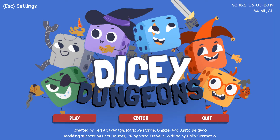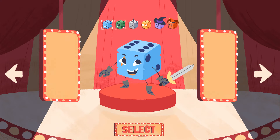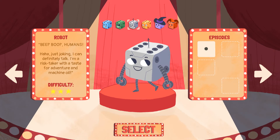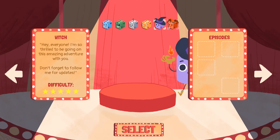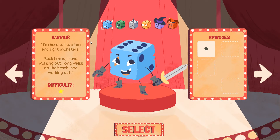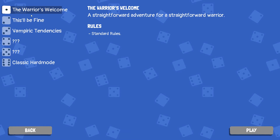The reason it's called Dicey Dungeons — as you might guess — is it's essentially a dice-rolling strategy game. You have a bunch of classes to choose from: the warrior, the rogue, and all the characters are dice-themed. You've got the robot, the inventor, the witch, and the jester, and they all have different mechanics and play styles. We're going to start with a warrior run on the base difficulty level — Warrior's Welcome, standard rules — the most straightforward adventure. We'll have a go and see how we get on.